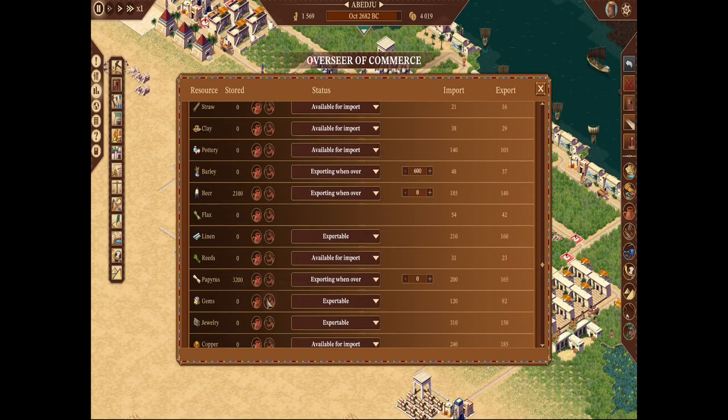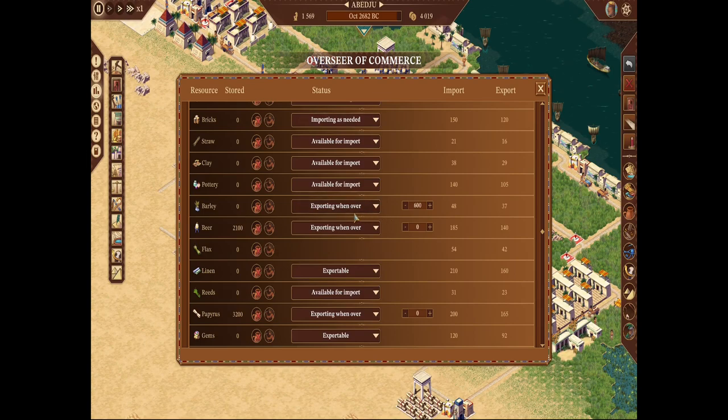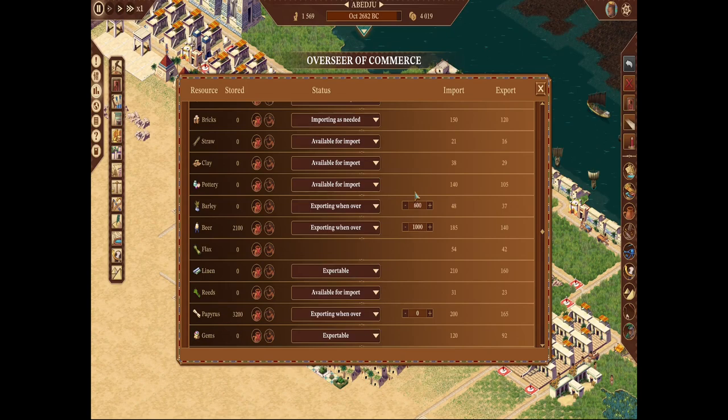Some other things to look at on this menu: you can see I have my imports and exports manually set. My beer is set to export one over zero — I'm overproducing beer and not using it in my city at all since I'm not evolving my housing, so I want it all gone. If I wanted to keep some for housing, I'd export one over a thousand. I'm also sometimes way over-crafting on barley depending on my harvest, so I'm exporting one over 600, saving enough to keep things going.